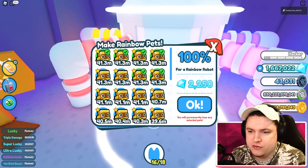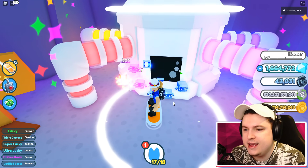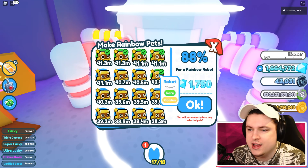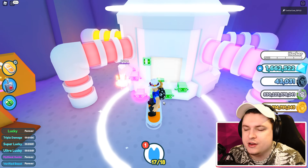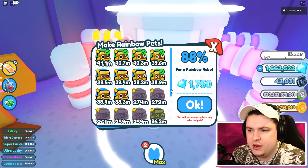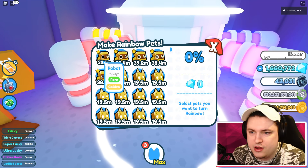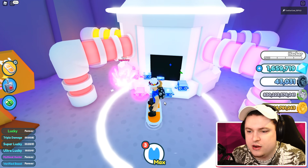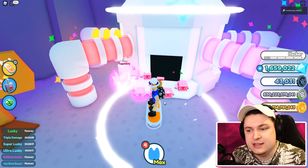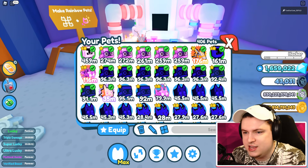But we have a bunch of Golden Robots, so we're going to go ahead and turn those into Rainbow Boys, which will be really good. We're going to do two 88% combines. Come on, please. There we go - okay, that's going to work. And another 88% - there we go, that's going to work. Beautiful. We now have a very, very, very good team.